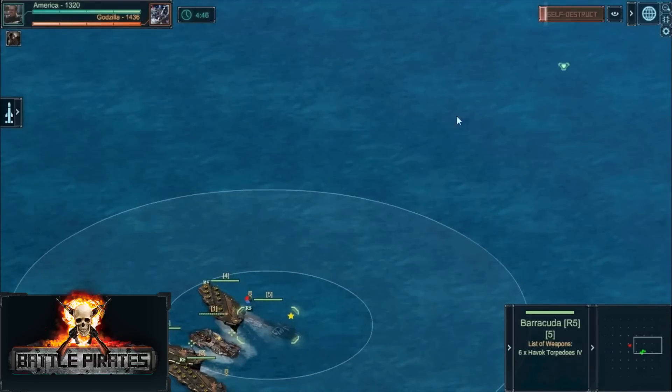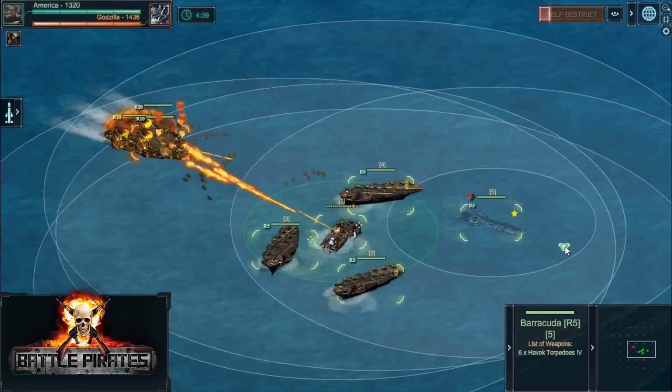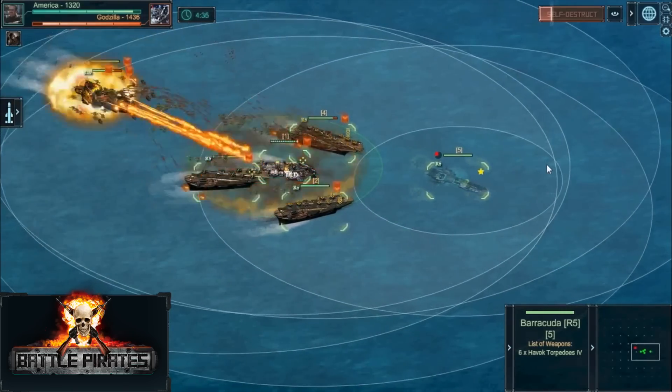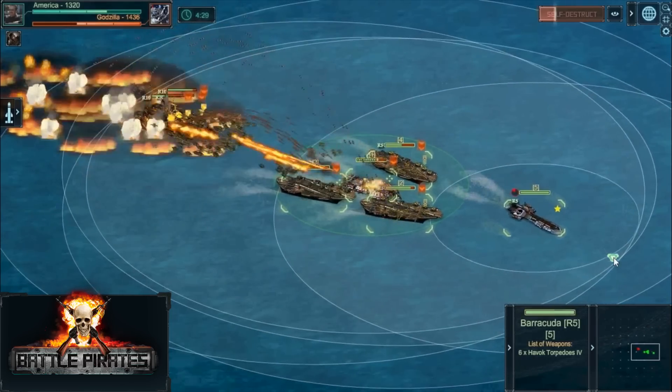America sees that Godzilla is boasting a lot of thrower weapons and tries to spread out his fleet to minimize their splash potential. Godzilla, though, is wasting zero time and heads directly into the fray, forcing America to turn tail and try to put some distance between them. All three Hellstrikes now enrage at the Berserker and unload a hefty dose of launcher and rocket fire, triggering multiple eruptions.